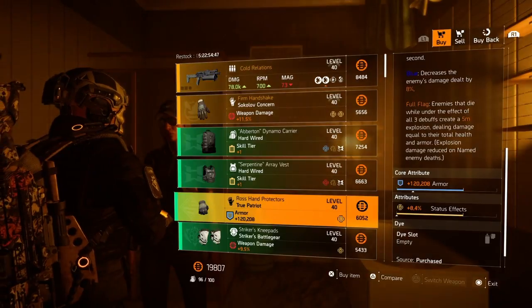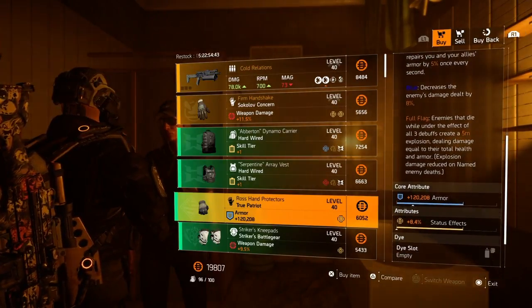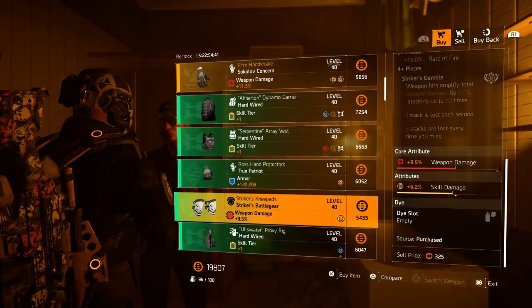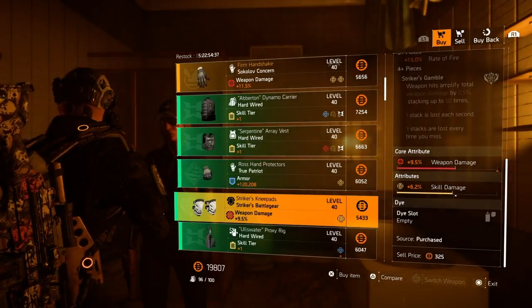Next we have True Patriot gloves with 8.4% status effects and 120,208 armor. Then we have Striker knee pads with 9.5% weapon damage and 6.2% skill damage.